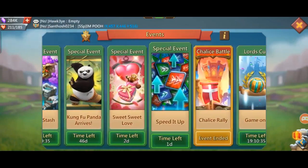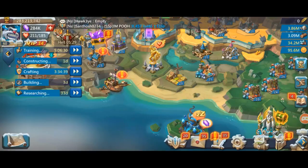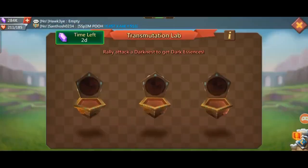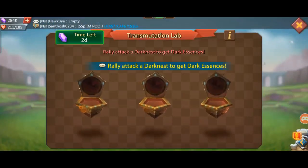Now, I have a special video about speed data. If you want to speed up, you will get an extra percentage of speed ups. That's why you will use speed ups at this time. If you want to use the transmutation lab, you will get gems. If you want to use the essence level, you will get gems.